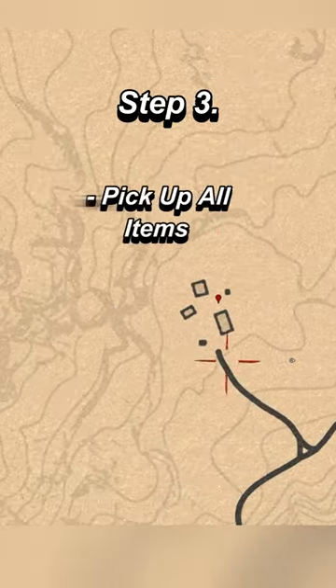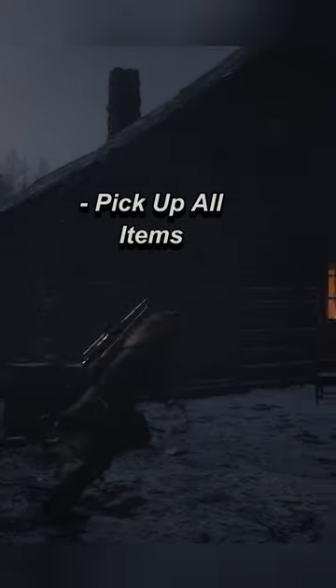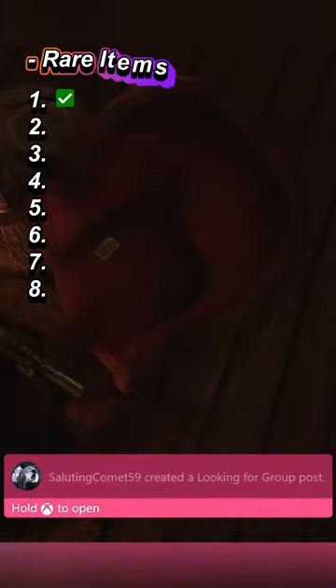Where the Lemoyne cabins are at — my controller is vibrating right now. First things first, there's always going to be a card on this chair. Get this one on the table. You go in this bedroom — I'm showing you guys all the spots where they're going to be at.